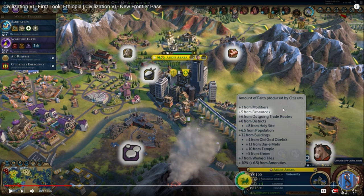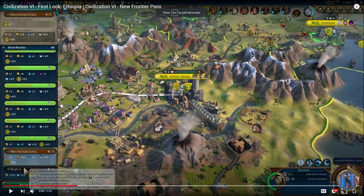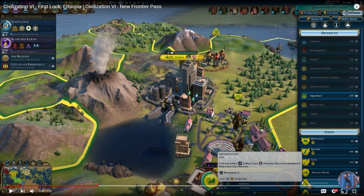In addition to that, you also gain a half faith per resource in your Origin City in international trade routes. As you can see here, those five resources is translating to two and a half faith per international trade route right here. Not too shabby as well, compounding those abilities of faith generation. And as if that wasn't enough, this ability also grants the ability to purchase your archaeological museums and your archaeologists with faith — as they are about to purchase archaeologists right here for 455 faith.